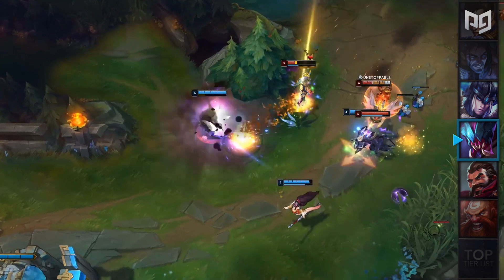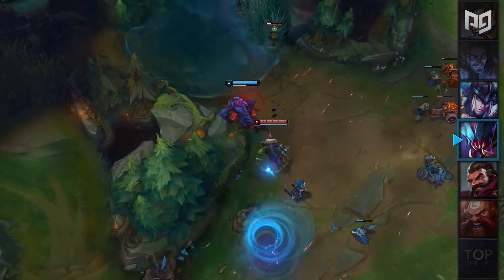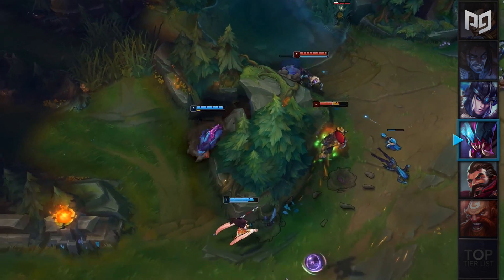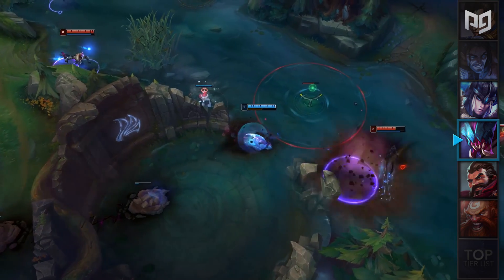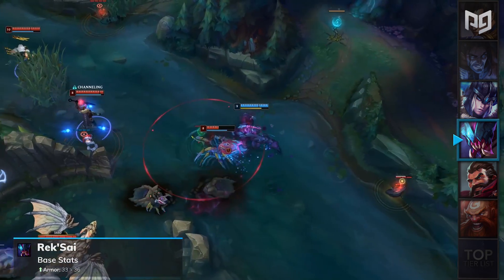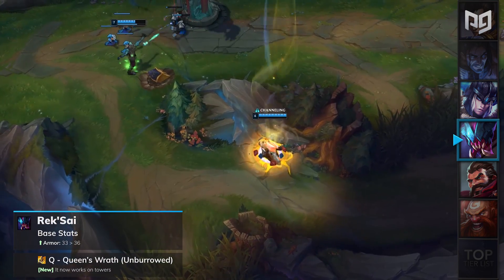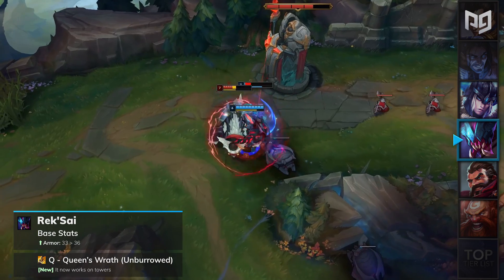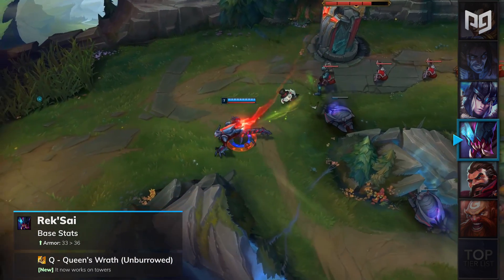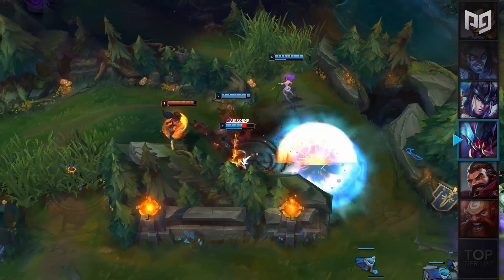Rek'Sai has pretty much disappeared in the meta over the past few months, but has still been a decent jungler for solo Q. In order to bring her back for the World Championships, the balance team are looking to give her some decent buffs in patch 9.19. Firstly, her base armor will be increased from 33 to 36, and her Q Queen's Wrath will be able to proc on towers. These buffs are great for Rek'Sai and she'll definitely see more play next week. Rek'Sai will be placed in our jungle A-tier, but we'll see where she's at in our mid-patch update next week.